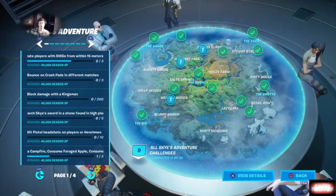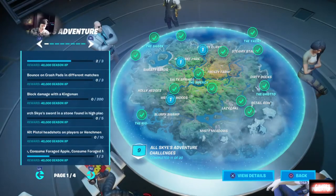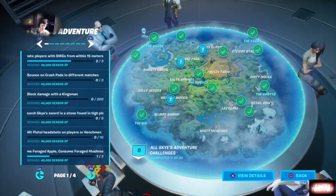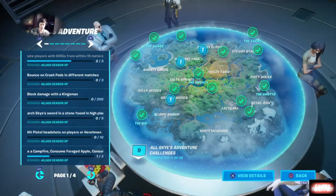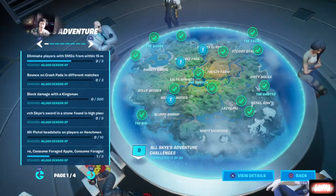Next you want to bounce on crash pads in different matches. These aren't the circle ones — these are the big bouncy house pad-looking things that you throw down and use. And then the last challenge is to visit chests at landmarks.